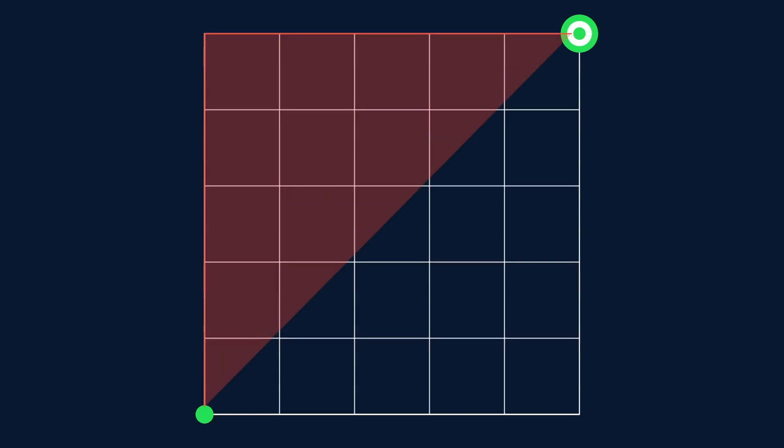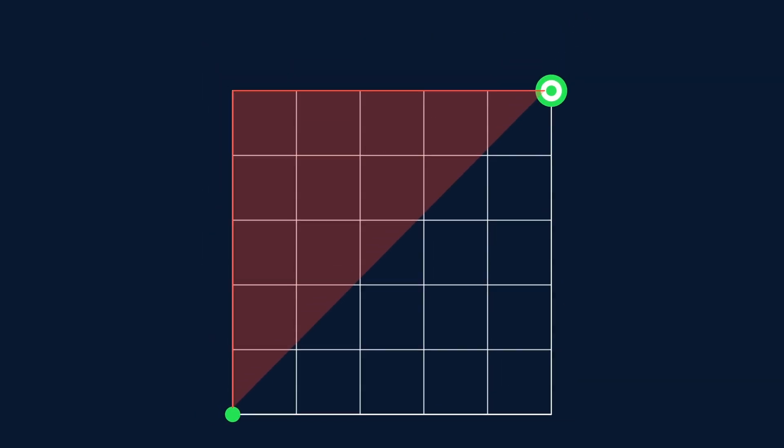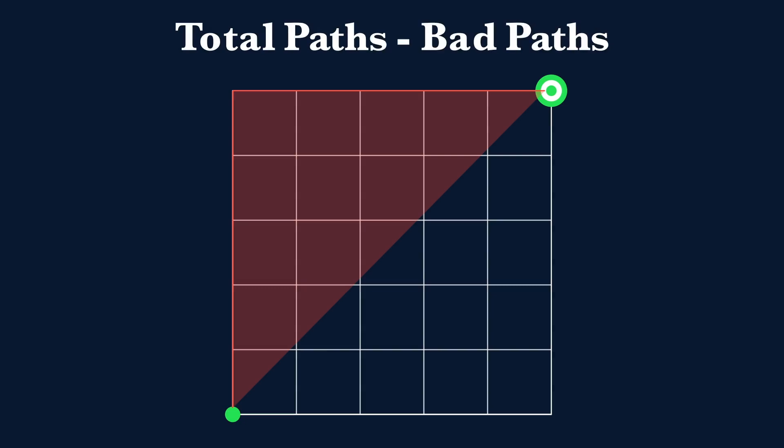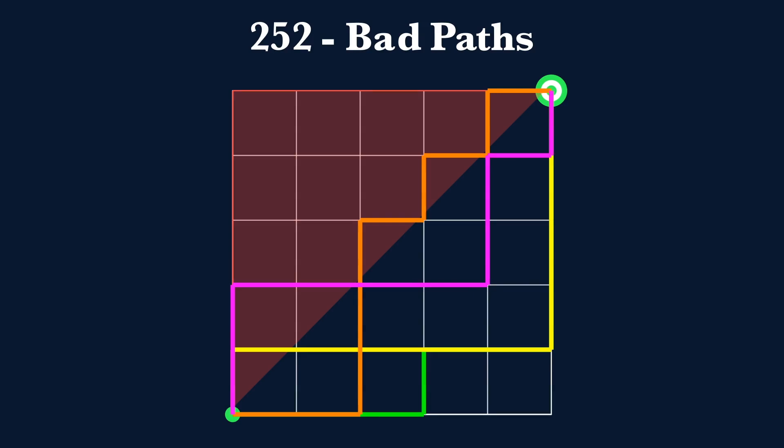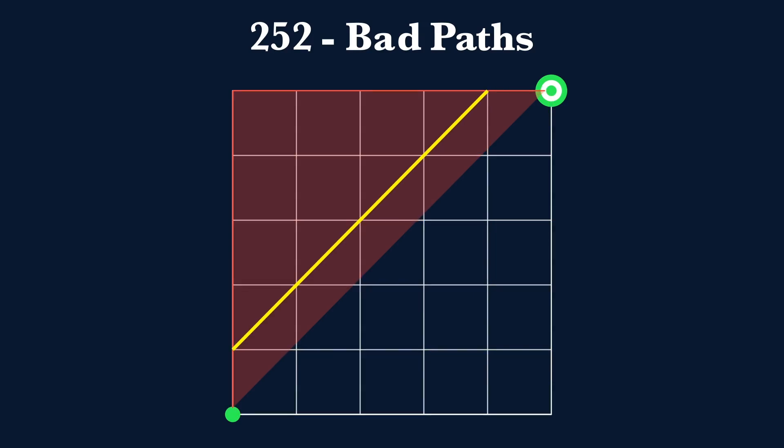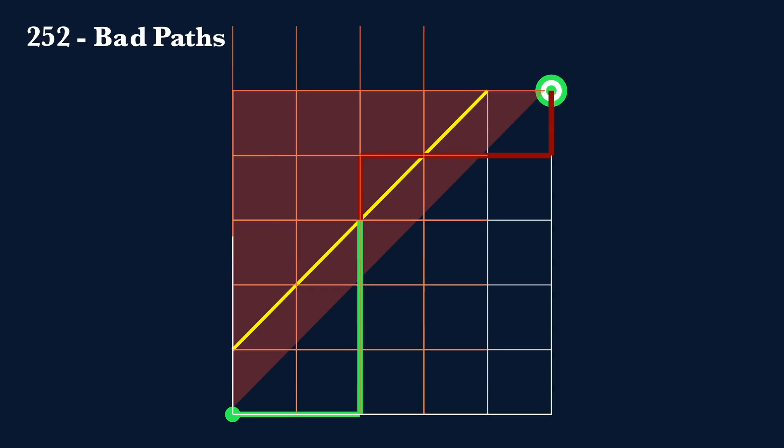Now the top half of the grid is forbidden — you can go on the line y equals x, but you can't go over it. Let's apply the same strategy of counting bad paths and subtracting from total paths. In this case it's an entire half of the grid, so chances are we'll pass through it at some point. There's a really neat trick: any bad path will intersect with this yellow line. What if you take the part of the path after crossing the yellow line and reflect it over the yellow line onto a new four-by-six grid?